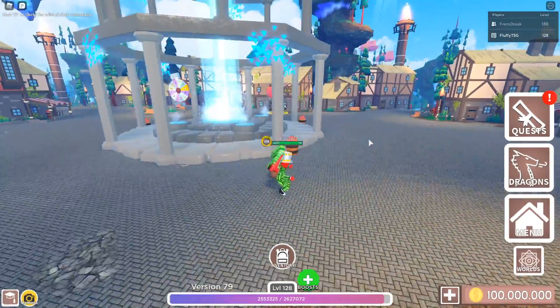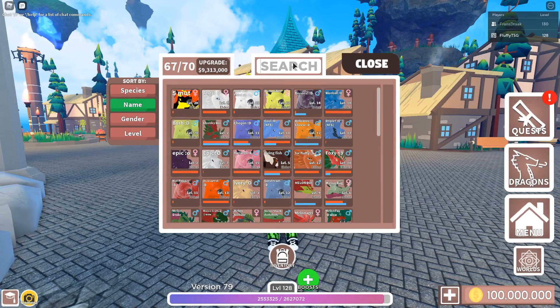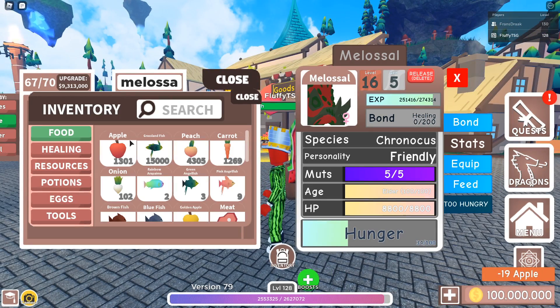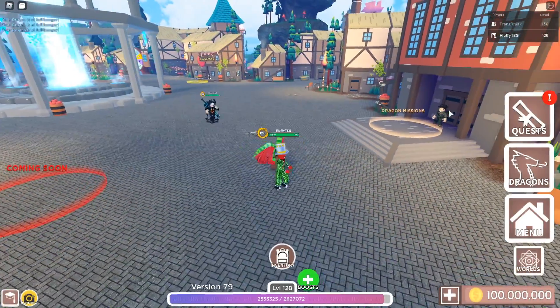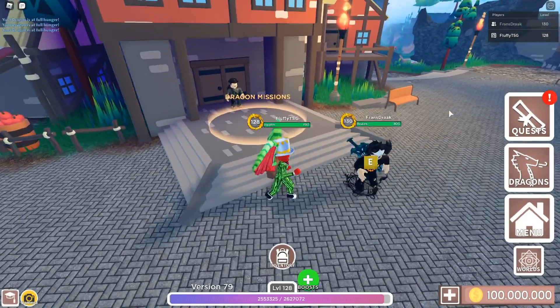The next most frequently asked question is how to develop your dragons. When it's a baby, you want to feed it apples to level it up quickly — you get 4 XP per feed with VIP, and 2 without. You can do this really easily with an auto clicker. You can also go to dragon missions to get XP for your dragons.